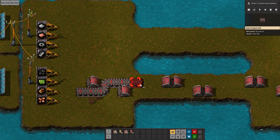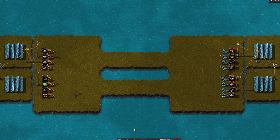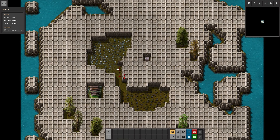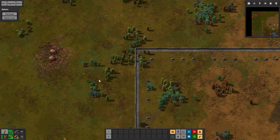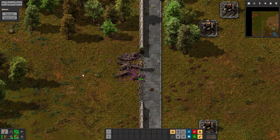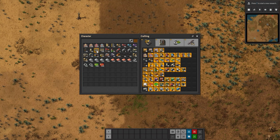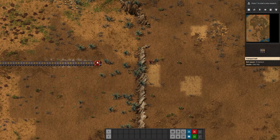Other game modes: Transport Belt Madness is both great and shit — if you like the feeling of an aneurysm, highly recommend it; if you value your mental health, skip it. Tight Spot is like Factorio but with money, where you have to buy land — shit game mode. Wave Defense is very fun, also very stressful, not much besides killing waves of aliens. Supply Challenge is just a better Tight Spot because no money. PvP is great but you need friends. Sandbox is Factorio without the fun.